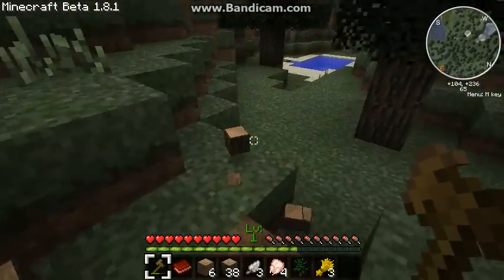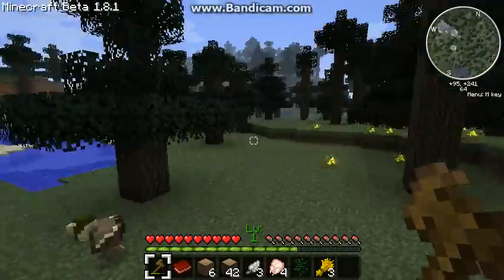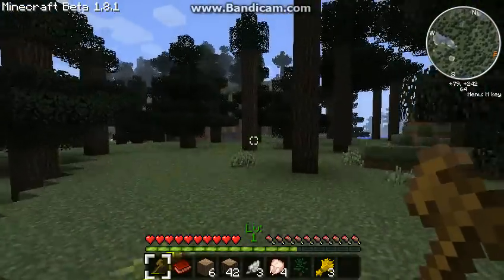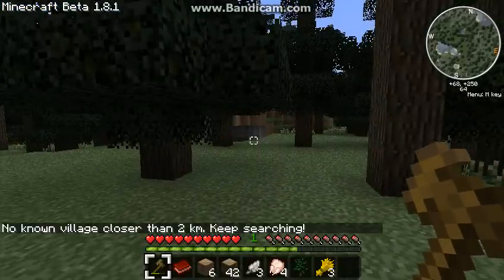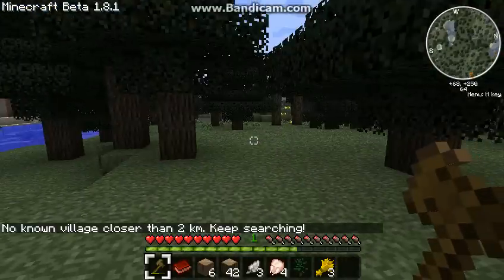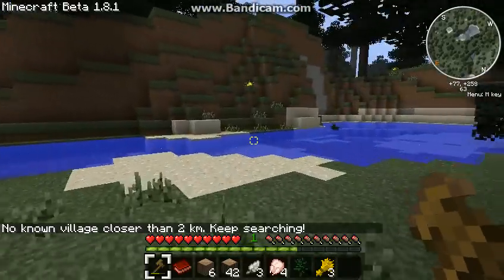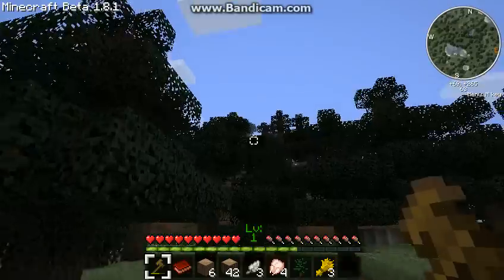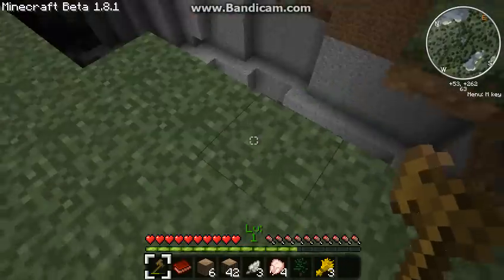What I'm really surprised about though is normally there's either a village right on top of you when you spawn, or there's a village that spawns right on top of you after you've spawned. I haven't seen it either, but I've got the V-key. No known village closer than two kilometres — keep searching. That pretty much sucks. I was really hoping to be able to show what that mod is all about.